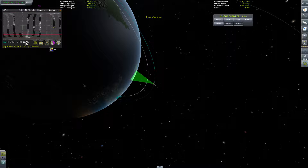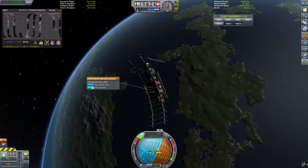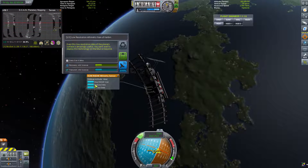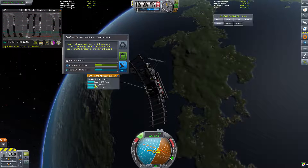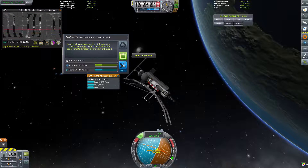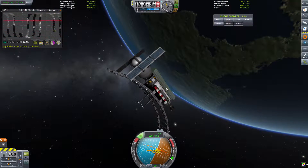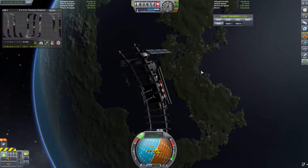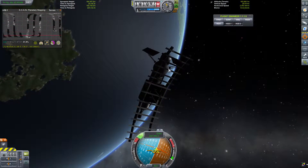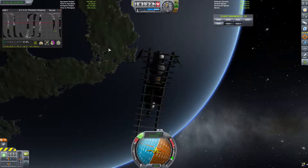It just dropped out of sun range then a bit so it stopped scanning - it's fine. There we go - 29.7, come on. There we go, so if I go back into here and click on the sensor and click Analyse Data, there we go! We have got some science - low resolution altimetry scan of Kerbin. Even this low resolution data of the planet's surface is amazingly useful - you can't wait to deploy this technology on the moon or beyond. I can't transmit this data so I will have to keep it - the one thing I forgot to put on is a way to transmit my data back, which is not that bad because I can just send up another rocket and attach one with a Kerbal Attachment Systems mod.